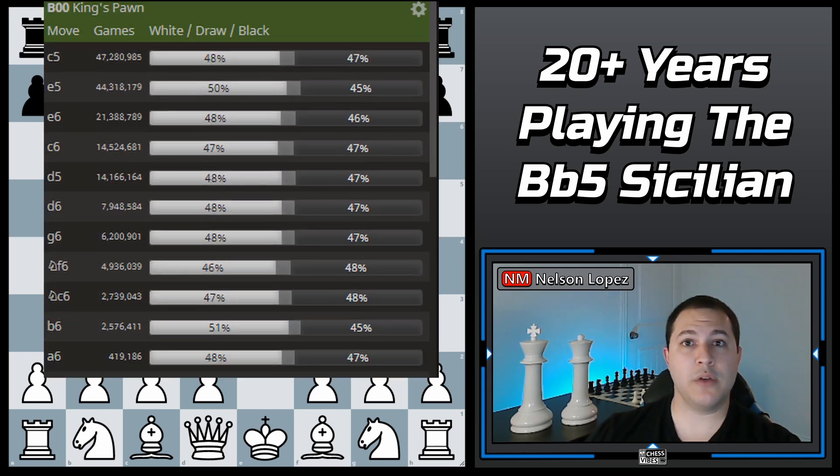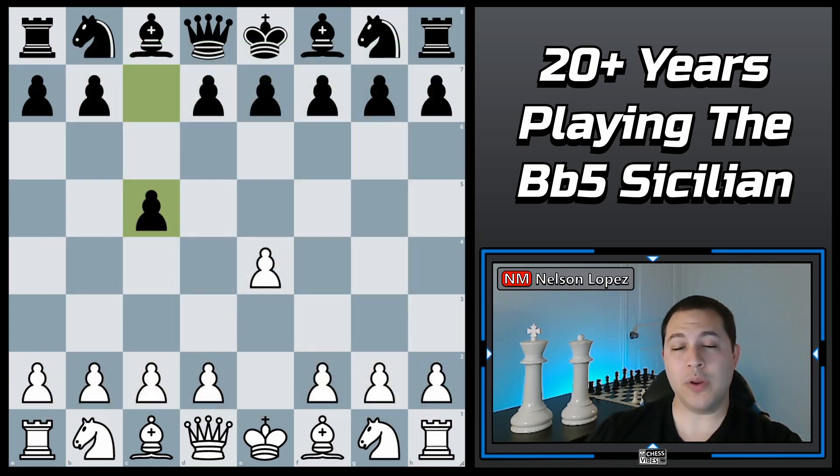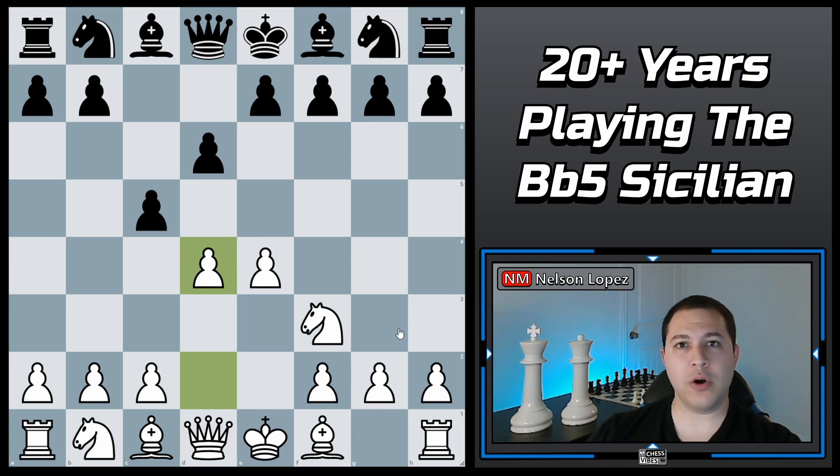As you can see on the screenshot, the most common response to E4 at a lot of different rating levels is C5. One of the issues is if you play the main line with Knight F3 and then D4, most Sicilian defense players are very familiar with this. This is what they play in probably 90% of their games, and they're going to be more prepared than you are most likely.